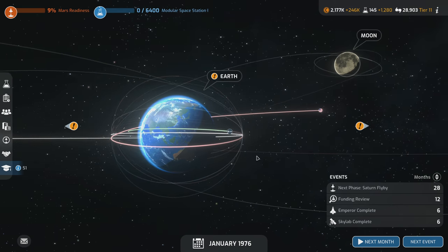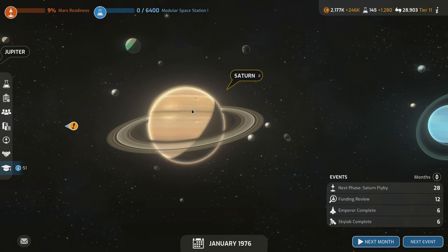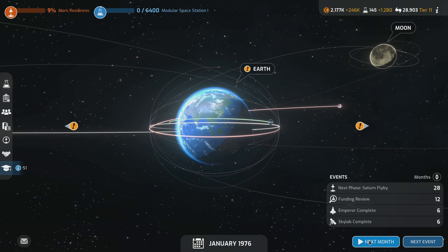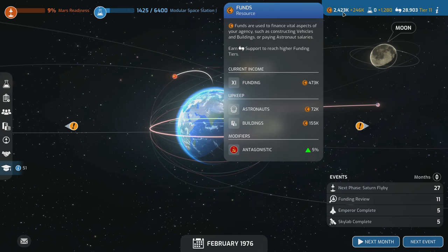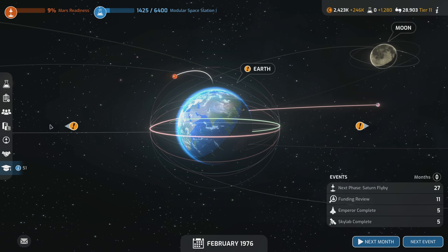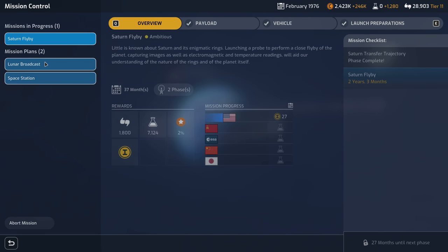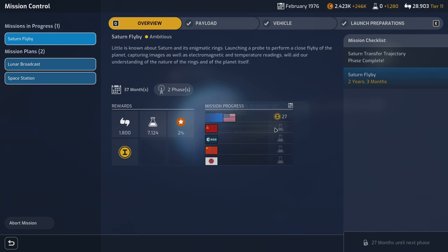We're also working on the Saturn flyby — look at it go. It's already on its way all the way over here. We're going to be flying by Saturn; I don't know what to expect but it's going to be fun. So let's do the next month. We're building money because the Space Shuttle is expensive. Skylab costs us a million bucks already. With our active missions all being longer duration, once we get a free slot the space station one is going to take a little bit, because the shuttle will take a while to build. The Saturn flyby has 27 months in it — a long time.